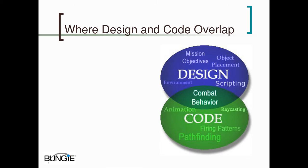Parts of the AI are clearly design — things like mission objectives and scripting. We're not going to talk about these parts. Parts of them are also code, like firing patterns and pathfinding, but we're not going to talk about those either. We're going to talk about where design and code overlap, which is combat behavior. Ideally, you want to borrow the intelligence of the designers to make the AI seem smart, but you also want to use the generalization of code to make the intelligence procedural, because you can't ship a designer on a CD.